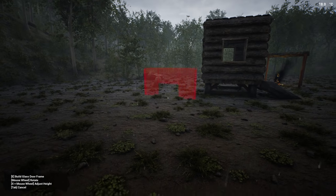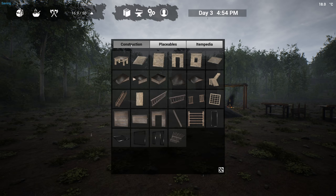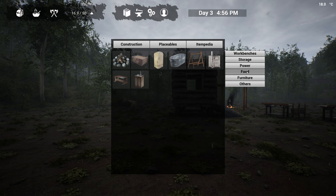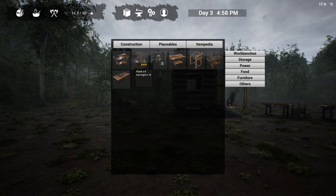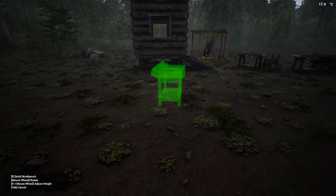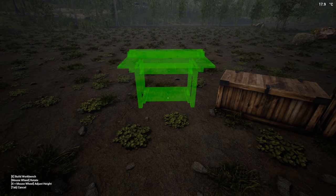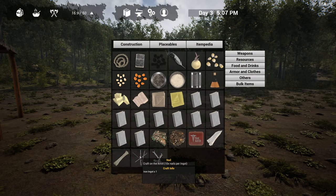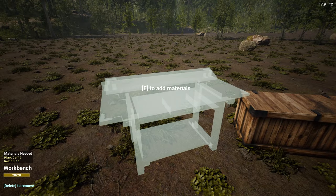There's a furnace - we saw that, it was under one of these. There's all kinds of posh furniture and things: a fridge, stove. Right - workbench, which is the one that we needed. Can I put this down so we can start fabricating some rope or something? It needs plank, nails, and an iron ingot. We're going to have to start breaking down some rocks because there's no way I've got any nails.